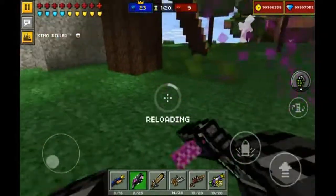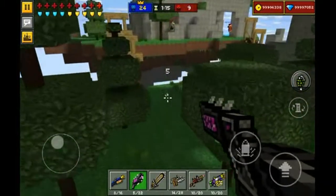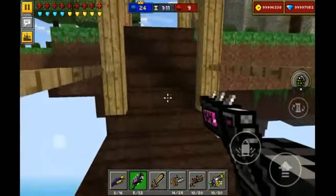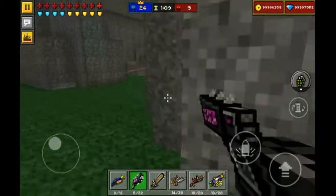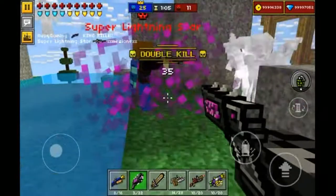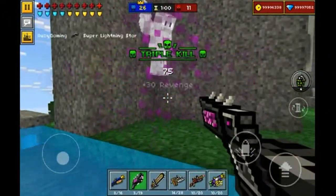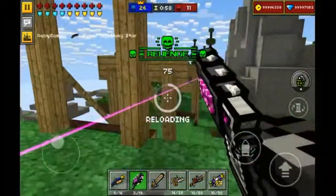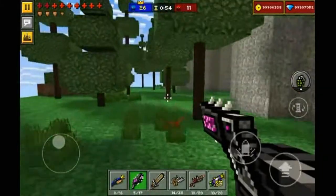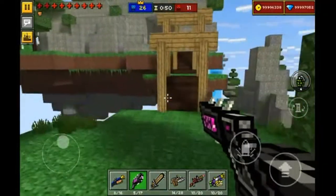It also looks like another weapon in the game — they have like the same colors. It's in the premium section if you want to check it out. You might already know what I'm talking about. Let's keep getting kills — I'm getting kills very fast, which I'm really liking about this weapon.